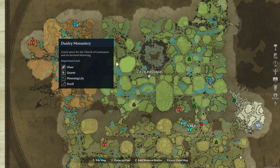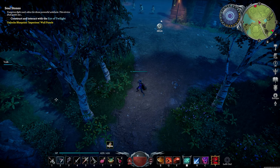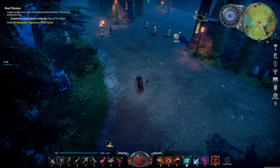The location we're going to is Dunlea Monastery. Now that we're at Dunlea Monastery, this is where you want to pop your Holy Resistance Potion — or whatever other potions you want to add on top of it — and this will protect you from the Holy Barrier that's in this location.